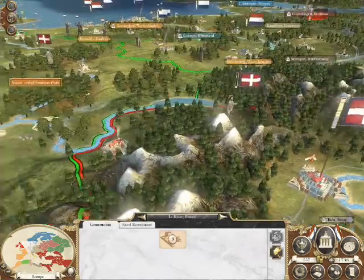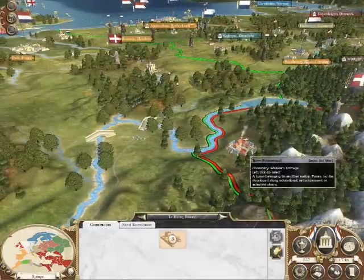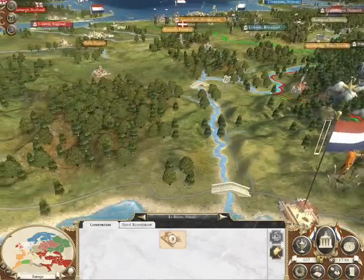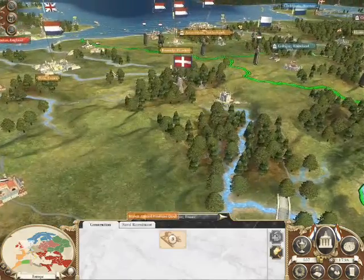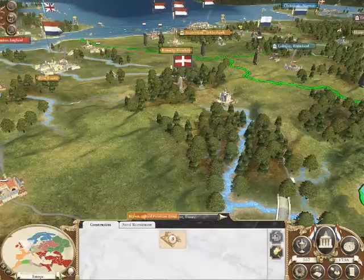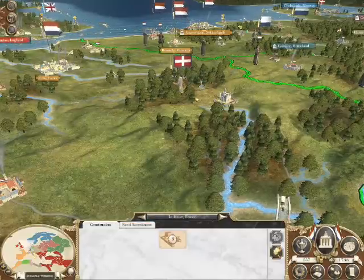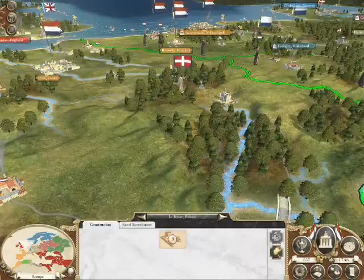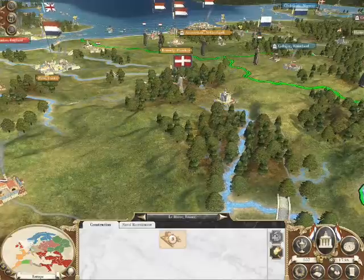I think what we're going to do is try and strangle his economy. I might even send some troops in here and start damaging things - like this Weaver's Cottage. It's not really big anyway, but I might start damaging things like that and see if that does anything. Apart from that, I can't see how we can attack the Marathas, and we can't attack in Spain. So it looks like that is the end of the turn.